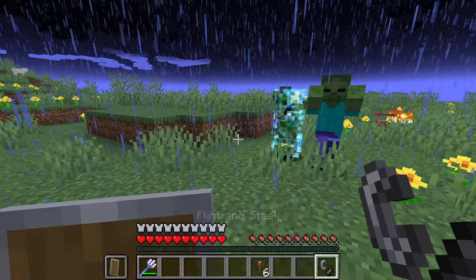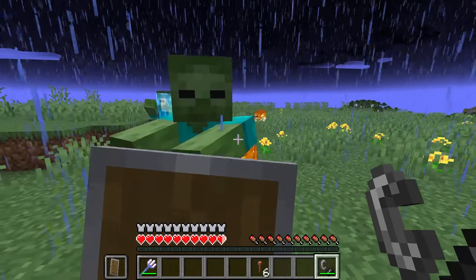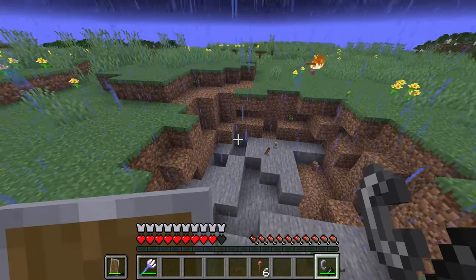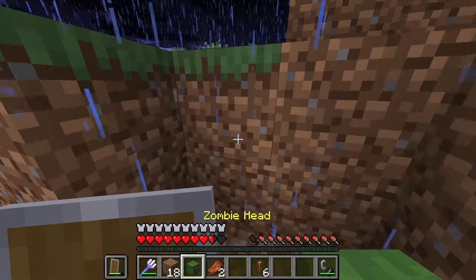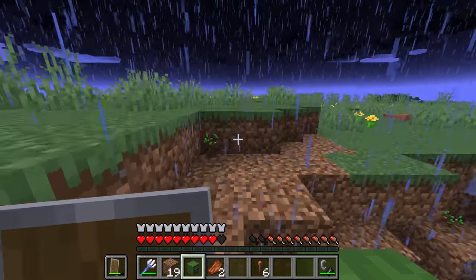Once you have that charged creeper, simply put a shield in your offhand, light the creeper and hold up your shield. Whatever mob that creeper kills first will drop its head. For instance, right here we have a zombie head.